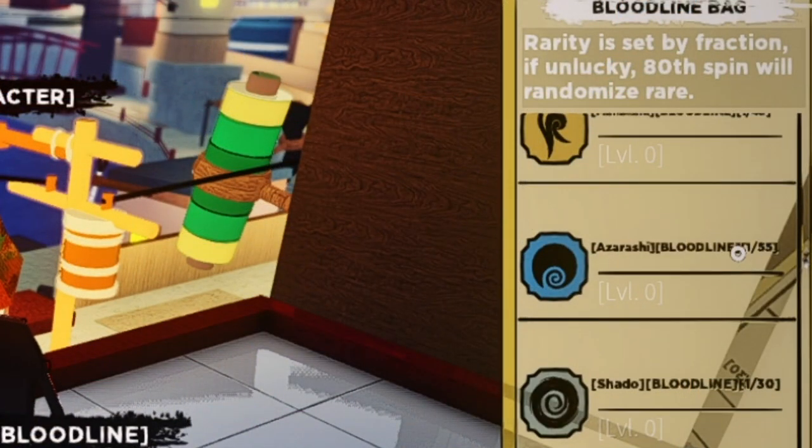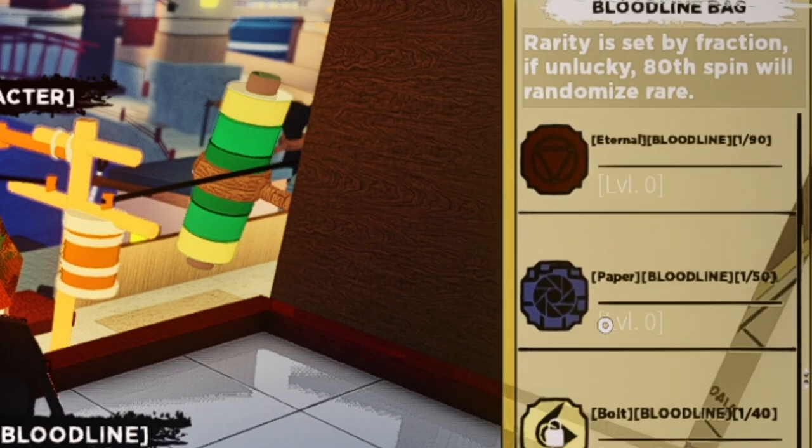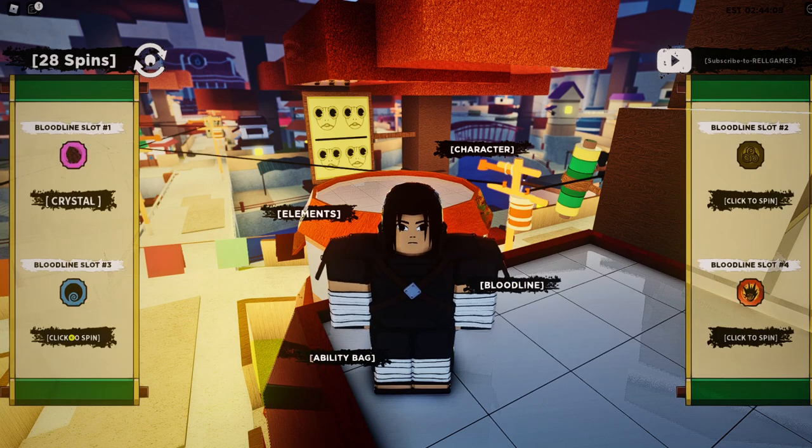The first one is one out of 55 — not bad. The one that came out on the last update is super rare: one out of 140. Keep in mind we started with 45 spins, didn't even spin that much, and managed to get a KG that's one out of 140 and another that's one out of 55. This method is definitely doing real well — give it a try and let me know how it goes.